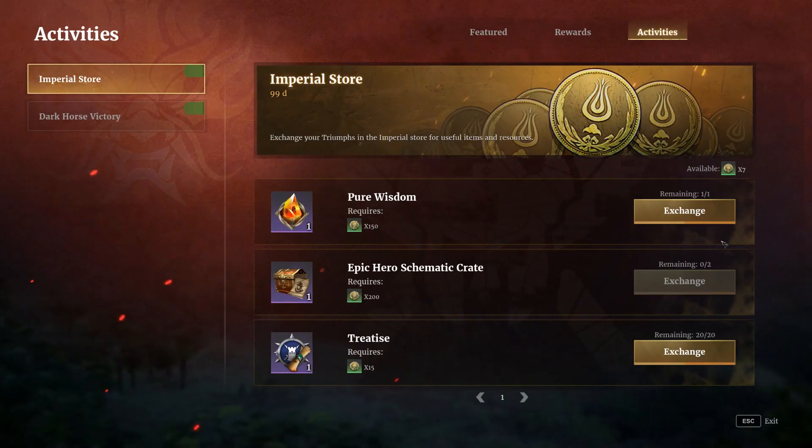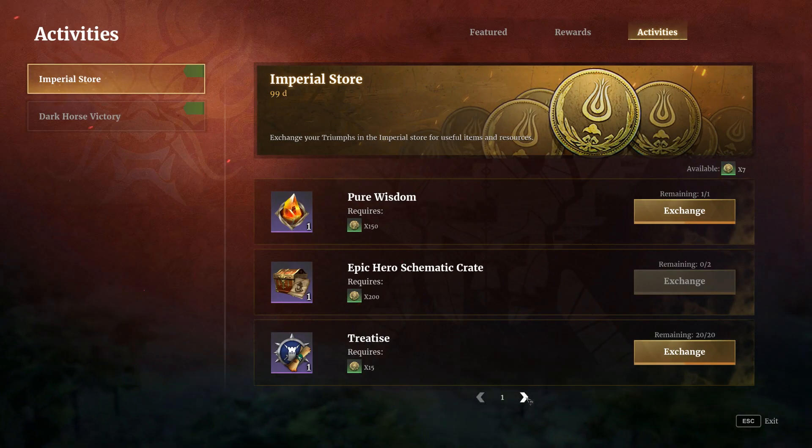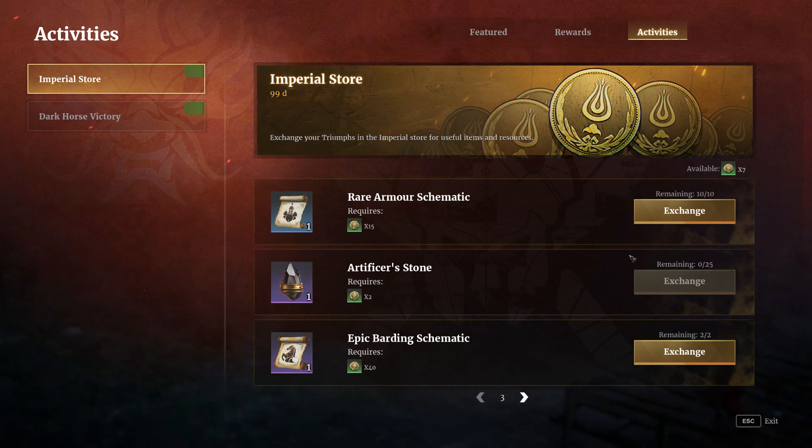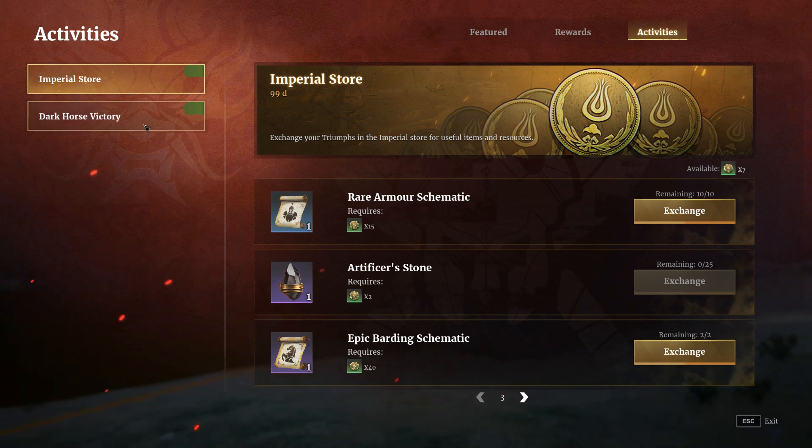They'll be about 15,000 silver. If you're a TW player, this is worth doing, and if you're not a TW player, it's worth getting into for this reason — 25 artificial stones. Very nice.